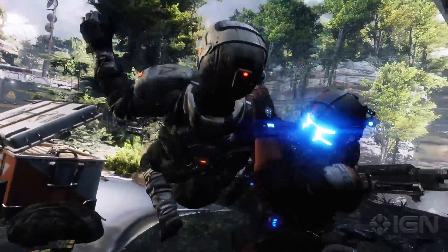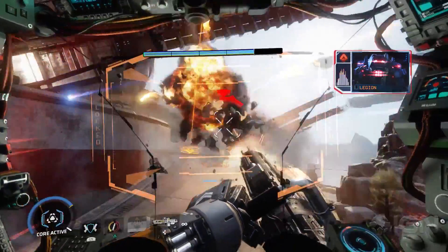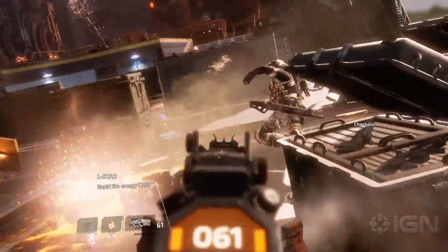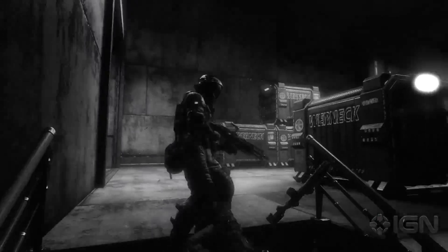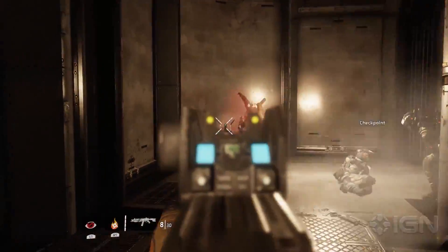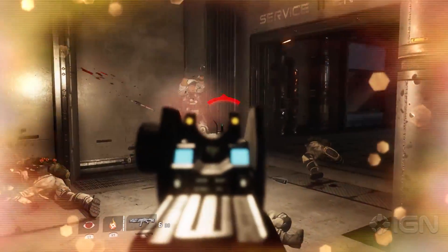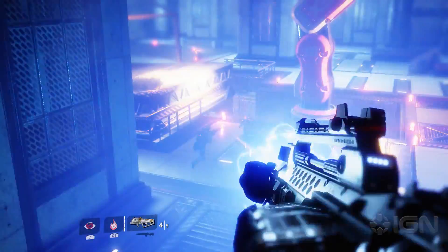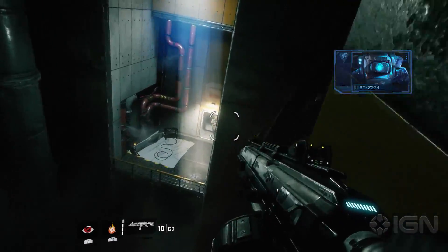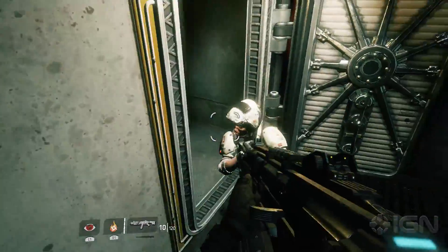Throughout each dense level, swarms of IMC grunts, human-esque elite robots, Typhon's indigenous fauna, and massive titans all punctuate the platforming with heavy combat encounters. While most of the soldiers and robots serve as cannon fodder with predictable but effective AI, they're still lethal if not respected. Titanfall 2's weapons are an enjoyable collection of punchy firearms like the powerhouse automatic shotgun and the electric sphere-firing rocket launcher. When combined with the smooth movement and melee attacks, this varied arsenal offers moments of catharsis and satisfaction.